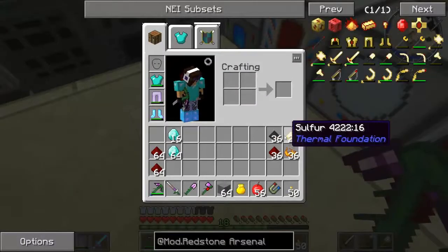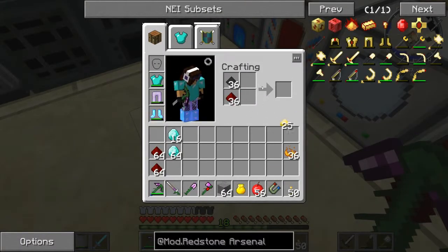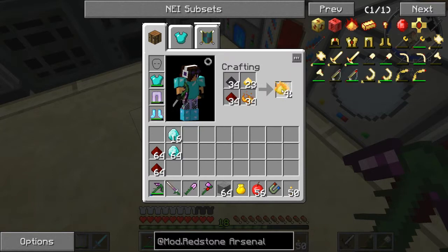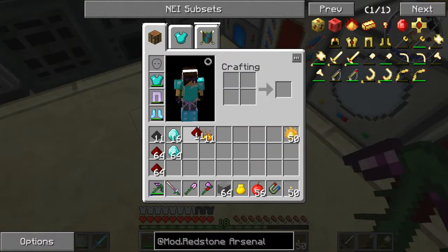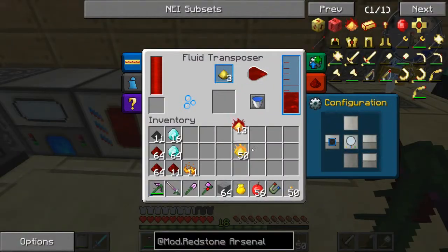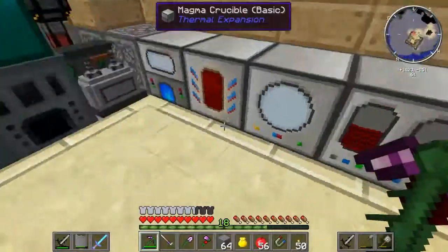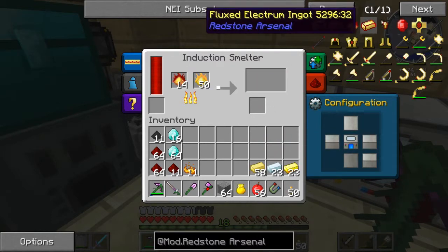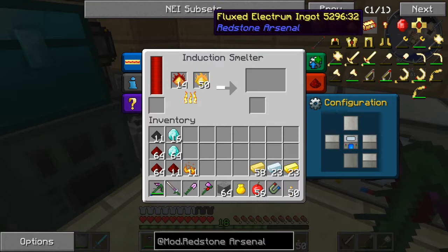So we're going to go ahead and make our pyrotheum dust. I got 50 from that batch, so that's actually not bad. And we should end up with fluxed electrum ingots.